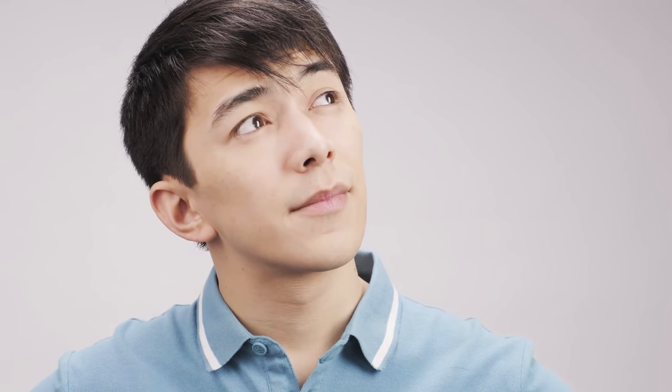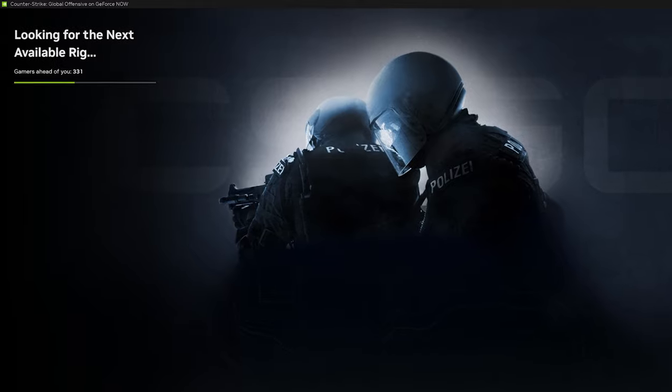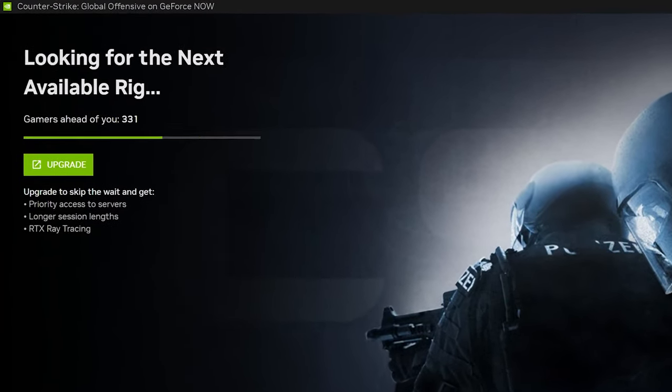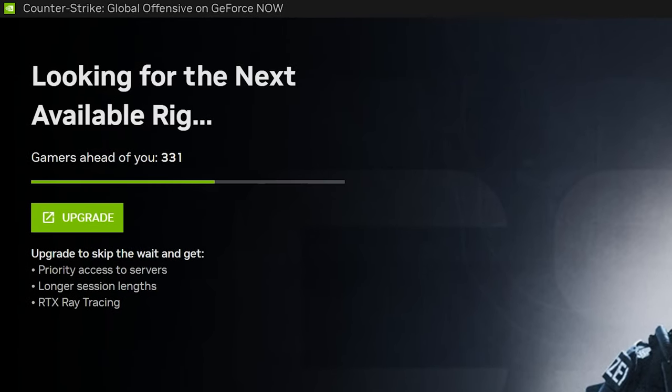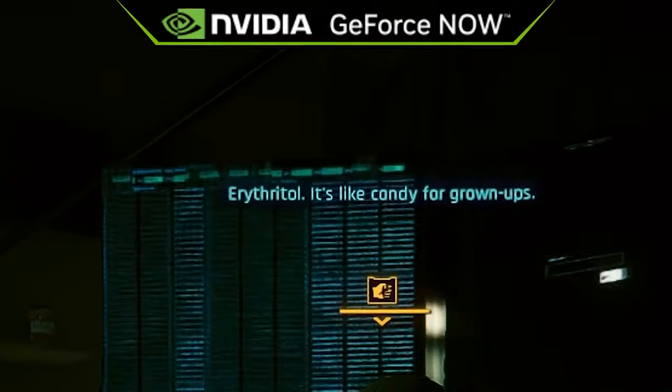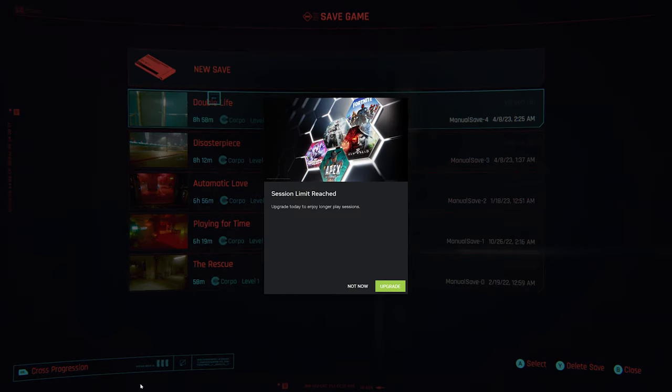There are two huge downsides to the free tier. The first is the queue wait time. GeForce Now only has so many free spots at one time — depending on where you're located, this could be several hundred at a time. And now there are millions of new free users trying to get in every day. The second major downside is the one-hour session limit. Once you actually get into your game after waiting in the queue, you only get one hour to play.